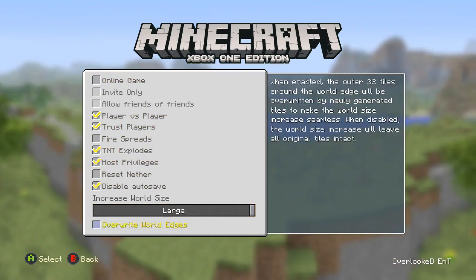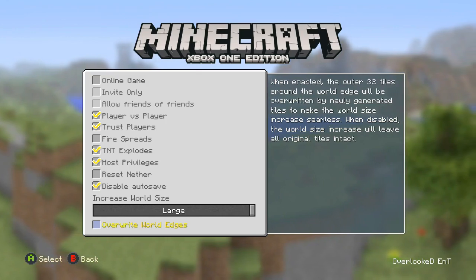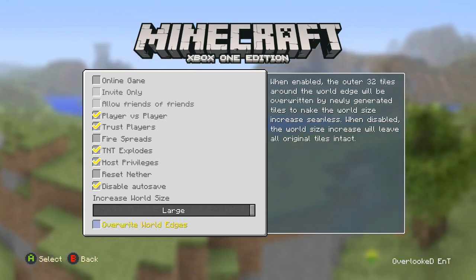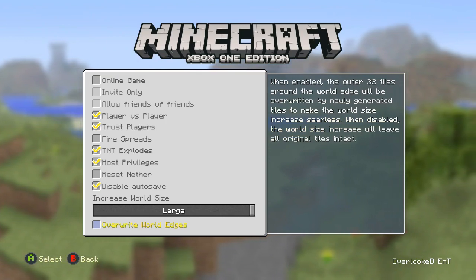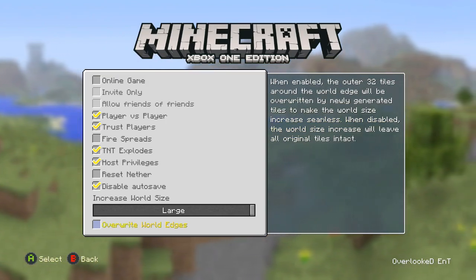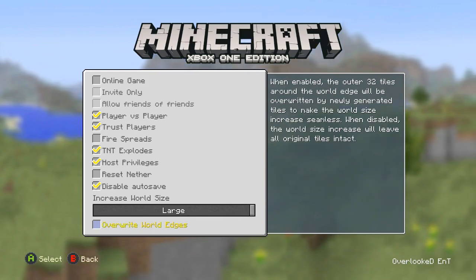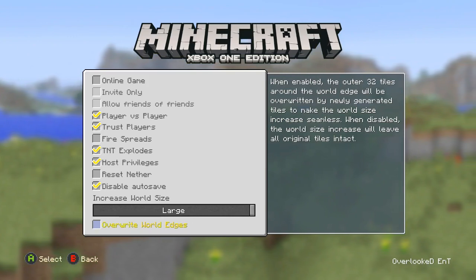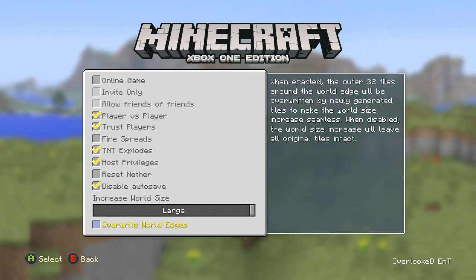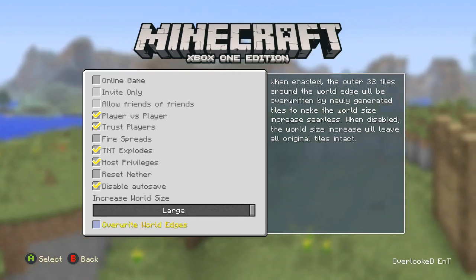It says here 'overwrite world edges' — so when enabled, the outer 32 tiles around it will blend in. If you don't have the overwrite world edges enabled, it won't blend in and it's probably going to look like crap. So just blend it — especially on a flat world, it shouldn't make any difference since you didn't have anything built there anyway.